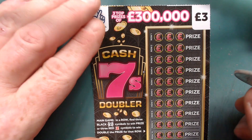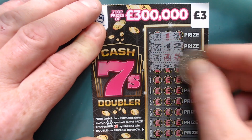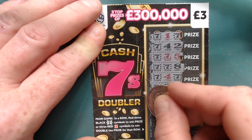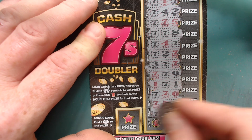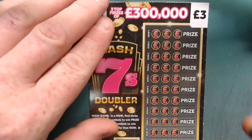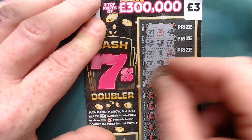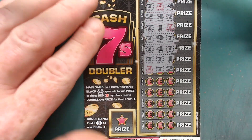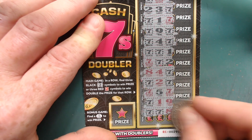Close — those diamonds tore me. Red sevens all the way down would be awesome. No love — a dead one. These are nice cards to scratch, guys. Not too many symbols, just about the right amount. You've got the big five pound card with a few too many on there I think, but it's everyone's choice. Another dead one.